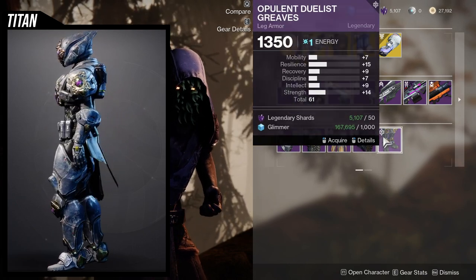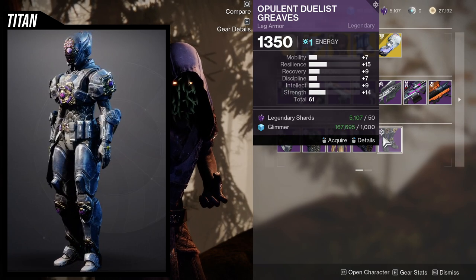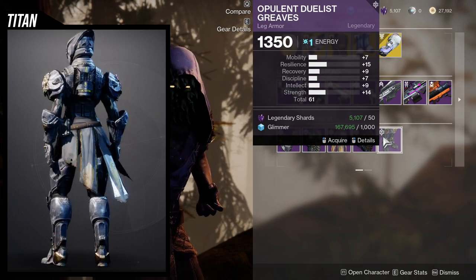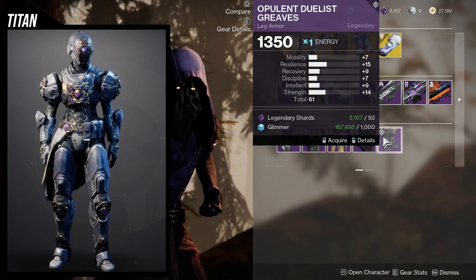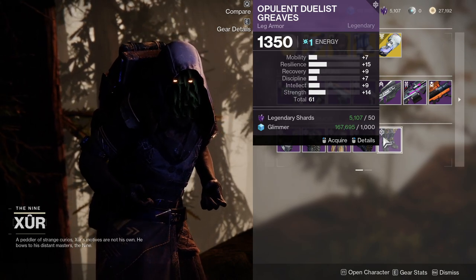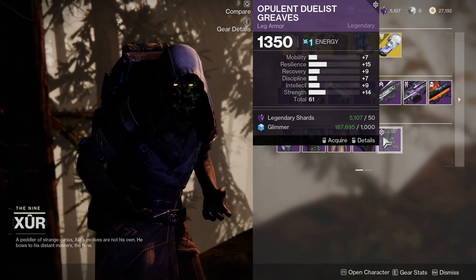For the Titan helmet, 16 mobility is terrible — I'm going to ignore this. It's very mediocre. I'd pick it up if you don't have anything better, but if you bump recovery up to 19 or 20 that's okay. It's technically a 1 on pretty much everything, so there is that.